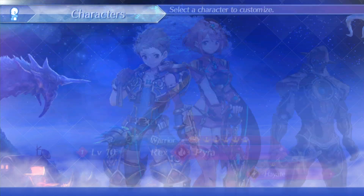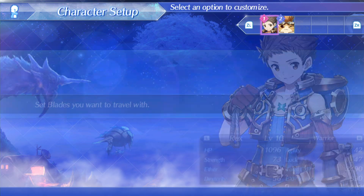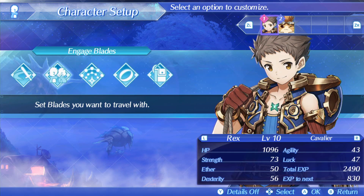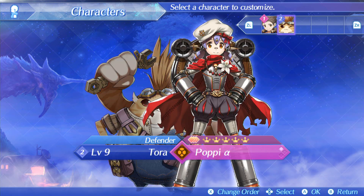So let's put that into practice. But first we don't really have a healer, so I'm going to change my blade and use somebody that has knuckles — knuckles allow me to heal. The class effect changes: my damage dealt goes up, HP potions I drop using particular arts goes up, my aggro goes down, and I gain agility. So now I have an attacker, a healer, and a tank. Pretty well balanced.